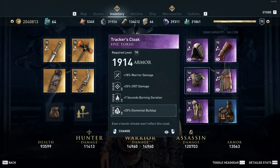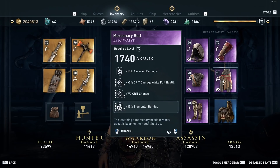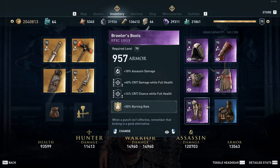On the chest this is where we get to put seven seconds of additional burning duration, crit damage, and more elemental buildup. On the waist we have crit damage while at full health, crit chance, and more elemental buildup. On the boots we have crit damage while at full health and crit chance at full health. And then the Agamemnon legendary set bonus gives 50% burning rate, which makes the ticks happen 50% more frequently — so they're firing off a lot more often.